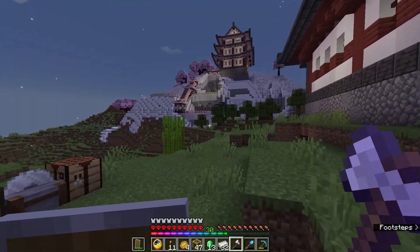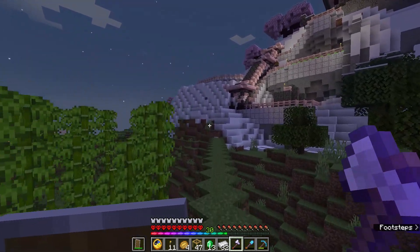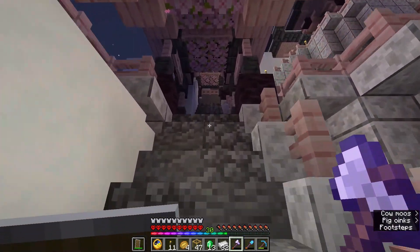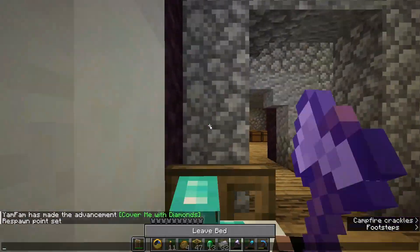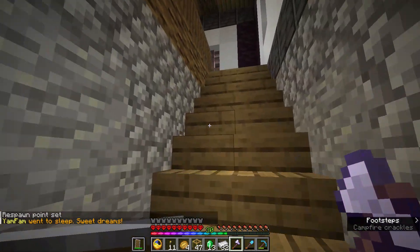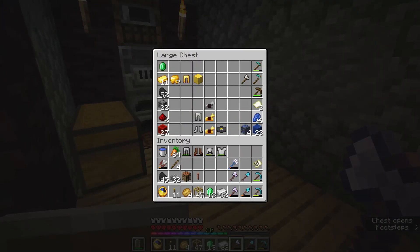Now that we've gotten the armor, I want to try and upgrade the rest of my equipment as well. Since we are level 30, I might as well disenchant something. What's the most useful enchantment? Maybe the helmet with Aqua Affinity. Let's grab the lapis lazuli and go ahead and disenchant — let's start with the helmet.